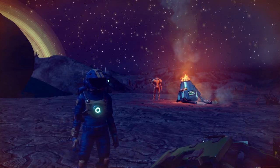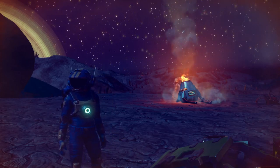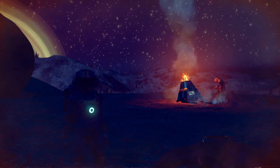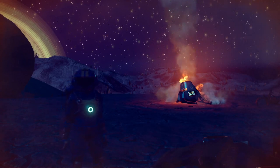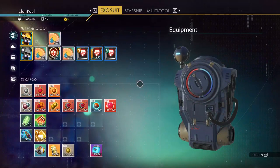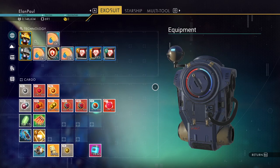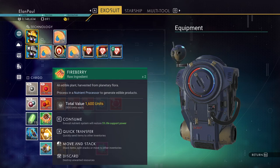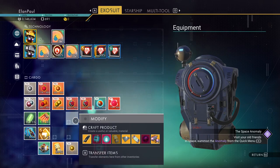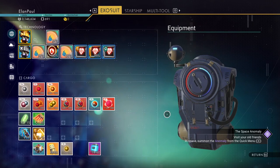Welcome back to No Man's Sky everybody, this is Elan Paul and the permadeath, no HUD, no starter ship, no anything challenge. We are in hour 438 — I'm actually losing track of that — but we are slogging on. This is recorded after the 4.2 Interceptor update. Nothing special about the planet I'm on; we now have three heat shields and we're going to need some more phosphorus.